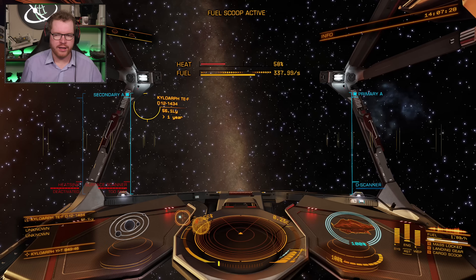Once again we go into the system, look at the system — there is something there, that's probably a gas giant, right on the edge there. And that one down there is an ice body. Again, none of the things we're looking for, so we're just going to scoop a bit of fuel and then move on to the next system.